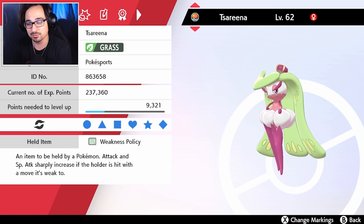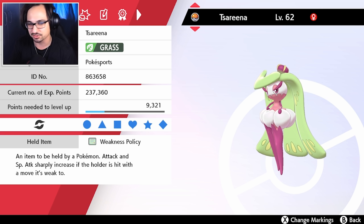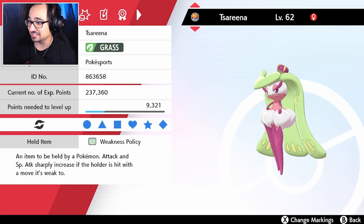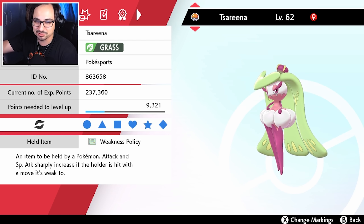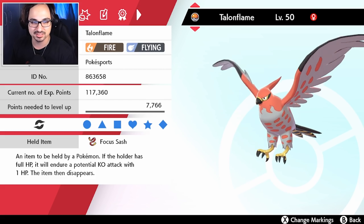Originally we didn't have any fighting move on it and then we got walled by steel types. So we decided to stick High Jump Kick on it - that's one little change we made. What makes this combination so good is that Talonflame can't get faked out first turn because of Queenly Majesty, so your Talonflame will get set up. And two, Peck is a very low damaging move and Serena will definitely prosper as a Dynamax option.